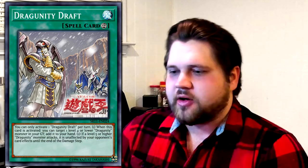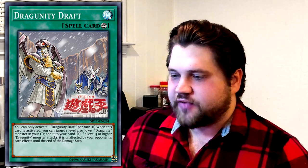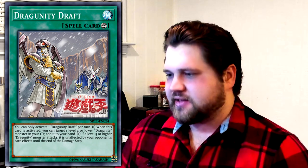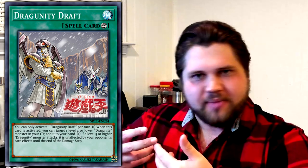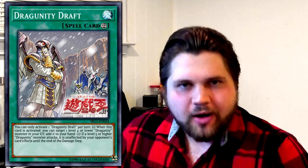We have a new continuous spell called Dragunity Draft. It is a continuous spell, and its effect is: you can only activate one Dragunity Draft per turn. First effect — when this card is activated, you can target one level four or lower Dragunity monster in your graveyard and add it to your hand. Its second effect is: if a level five or higher Dragunity monster attacks, it is unaffected by your opponent's card effects until the end of the damage step. This card does nothing. This is one of those cards that I would have absolutely loved in 2011 — it's just, you know, recur a card back to your hand.